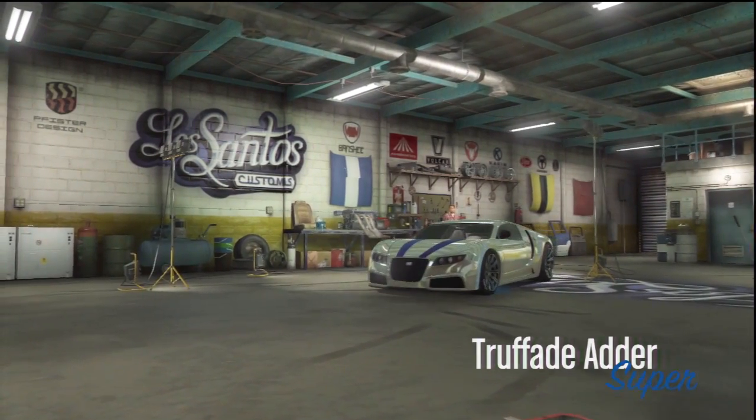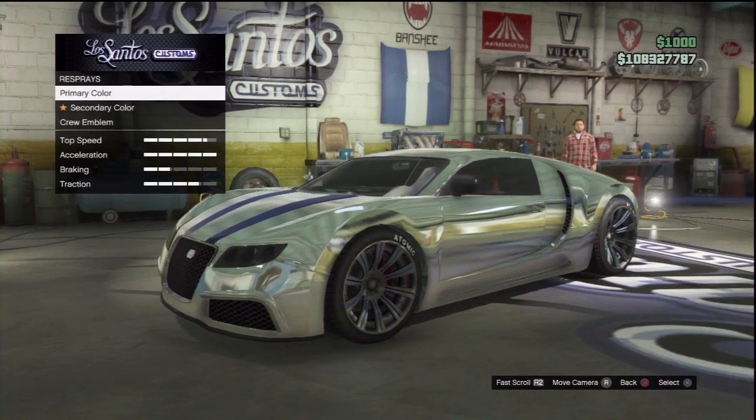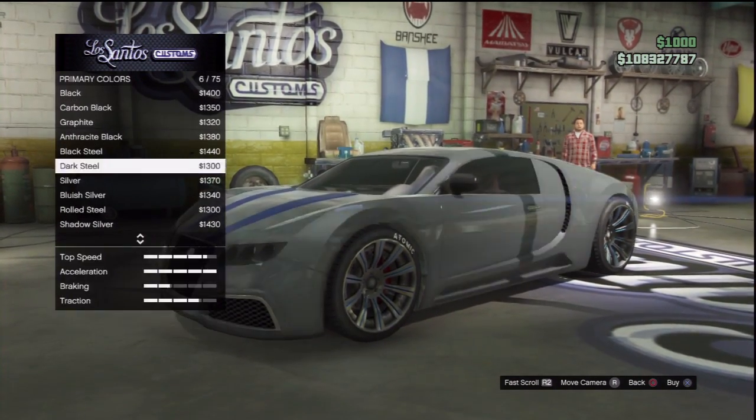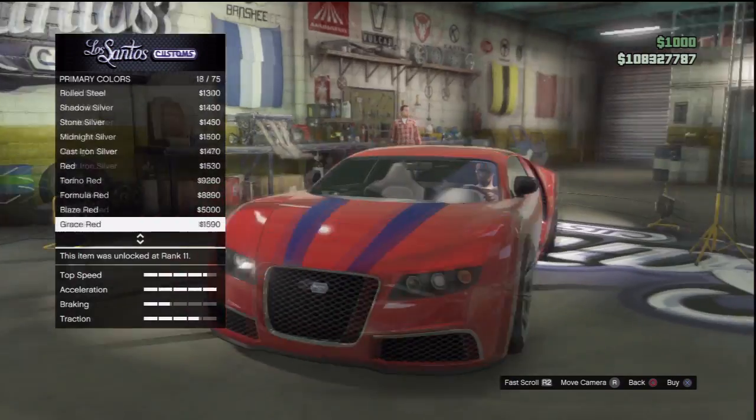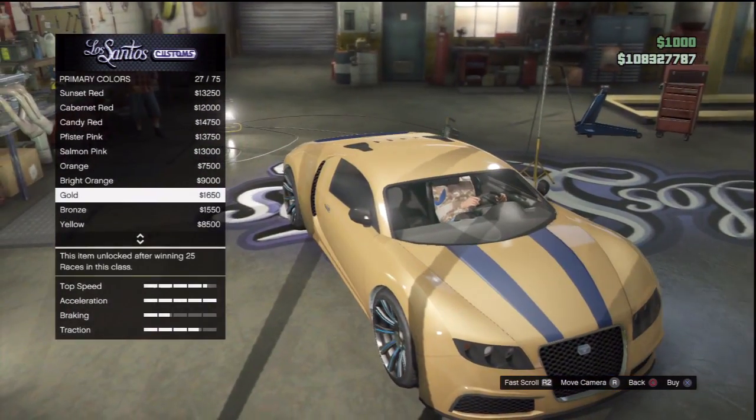Once you are in the Los Santos Customs, you want to go to the Respray category and you want to go to primary colors. Once you are here, you just want to go to the metallic option and you'll notice that there will be a gold option in there. You'll notice that the gold isn't very good — it looks more like a dark brown or something like that.